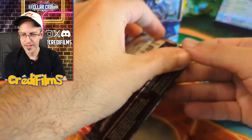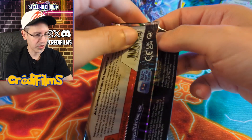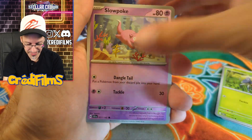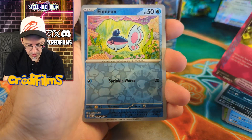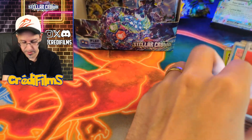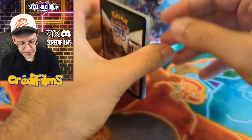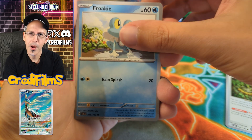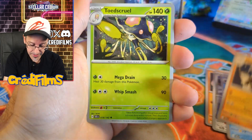I saw online that somebody said the pull rates are busted in this set — I don't know what they're talking about. This is only one booster box, small sample size, but when you make a statement like that it makes it sound like every booster box is busted. Sparkling Crystal! Finally, we got something new. And Grimmsnarl and Fire Energy. This morning I saw a new illustration rare shown off of Skarmory from Paradise Dragona, the new Japanese set coming out soon. It looks like an awesome illustration rare — all the colors around the environment are just reflecting.